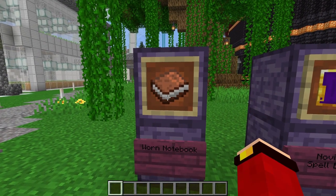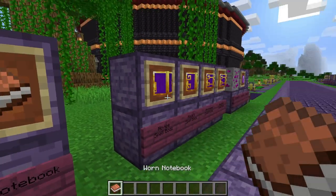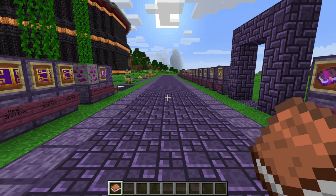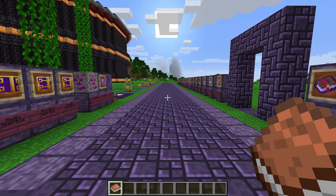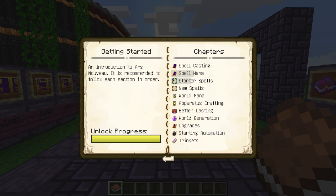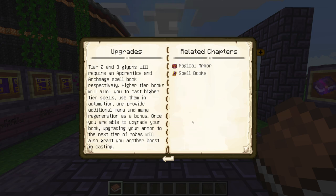To get started you want to craft yourself the most important item in this mod, which is the Worn Notebook. The Worn Notebook gives you information on all the blocks, items, and mechanics in this mod. The way you access it is you just right-click and it brings up categories. Within these categories you can left-click and get the chapters, and within these chapters there can be different pages.